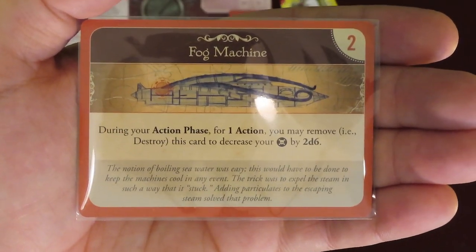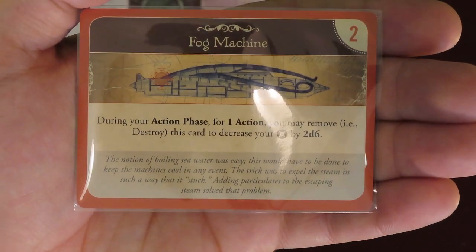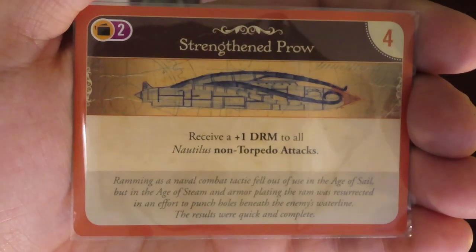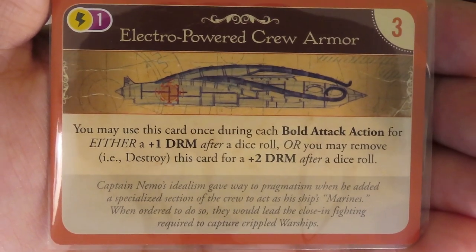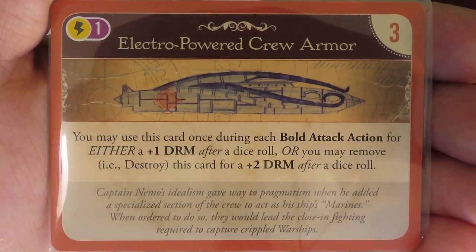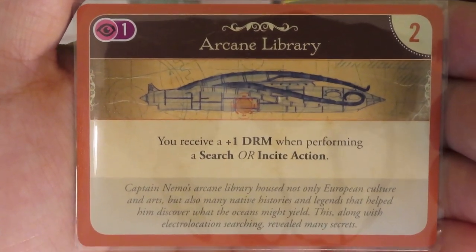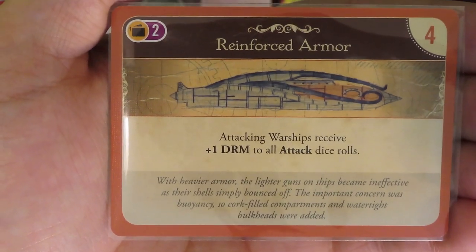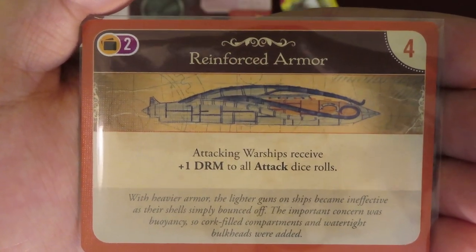The Fog Machine gives you another action opportunity — spend 1 action point to discard the upgrade so you can attempt to decrease your notoriety. Roll 2 dice and lose notoriety equal to the roll. The Steam Torpedoes give you a free attack once per action phase. Roll 2 dice to get a 5 or 6 — 5s or higher sink non-warships, 6s or higher sink warships. As soon as you miss, flip over the token and you may now only roll 1 die for this attack for the rest of the game. The Strength in Prow gives a constant plus 1 modifier to all your combat attacks except torpedoes. The Electro-Powered Crew Armor upgrade has 2 ways it can be used during bold attacks — after rolling, you may gain plus 1, or choose to discard it for plus 2. The Arcane Library upgrade gives you a plus 1 modifier when searching or doing the incite action. The Reinforced Armor gives a plus 1 modifier to warships' attack dice — remember, always roll high, since if their attack roll is greater or equal to the attack's value, it misses the Nautilus.